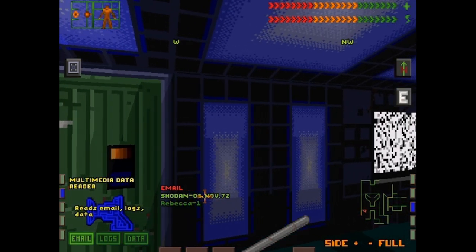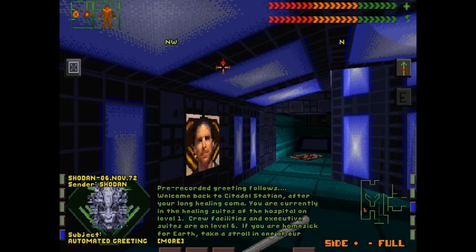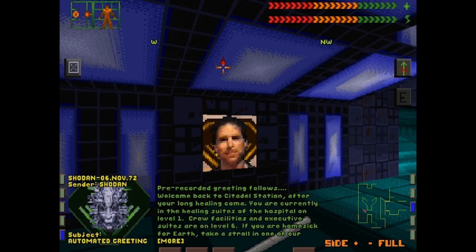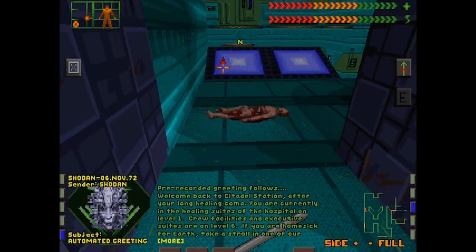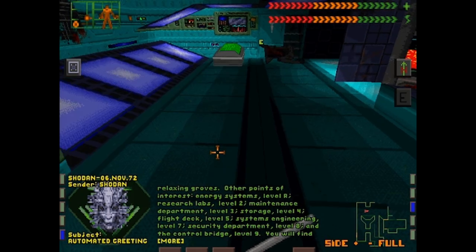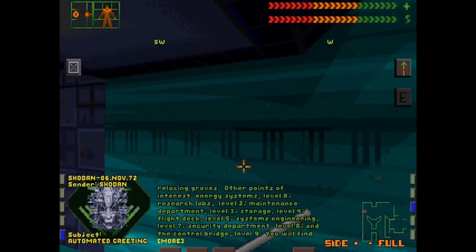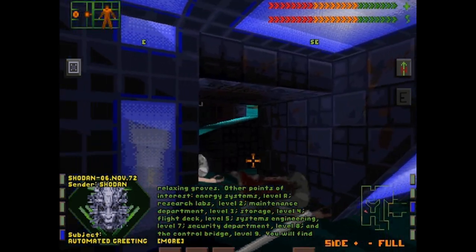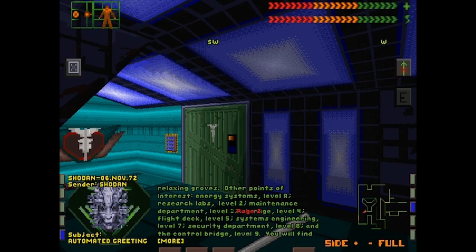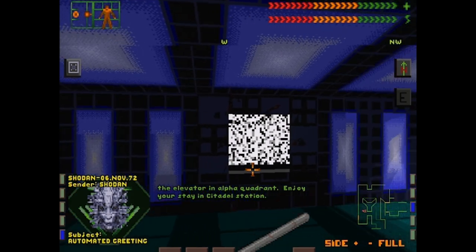We got an email from Shodan. Welcome back to Citadel Station — we hope your somnolent healing stage went well. Today is the sixth day of November, year 2072. You are currently in the healing suites on the first level. Level two contains the research laboratories. Three houses the Department of Maintenance. Storage cells are on level four. The flight deck is on level five. Level six holds crew facilities and executive suites. Level seven is systems engineering. Level eight houses the Department of Security. The bridge is on level nine, and energy systems on level R. All levels can be accessed by the elevator in Alpha Quadrant.